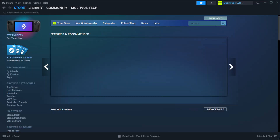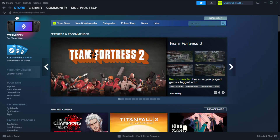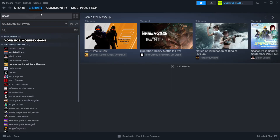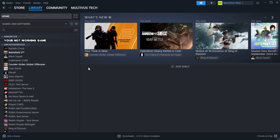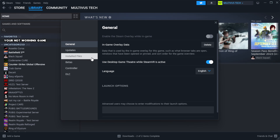Open Steam and go to the Library. Right-click your non-working game and click Properties. Click Local Files, then click Verify Integrity of Game Files.